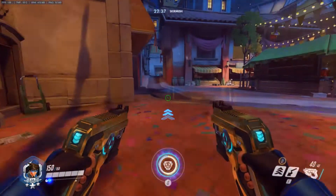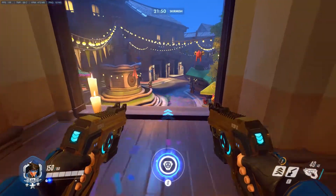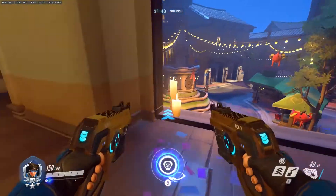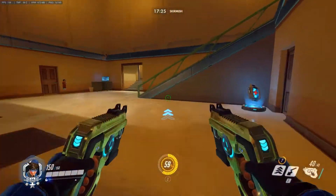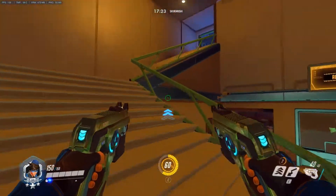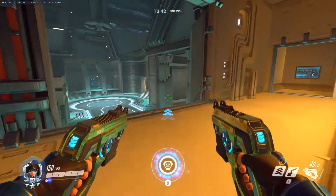That's going to do it for this video. I think Dorado is one of the trickier maps to play Tracer on, though she can be very good in the second area and helpful in the first area — because attacking the first area without any flankers can be next to impossible. If you enjoyed the video please like and subscribe. This has been Forrest for Faulty Lid, see you guys next time, have a good one.